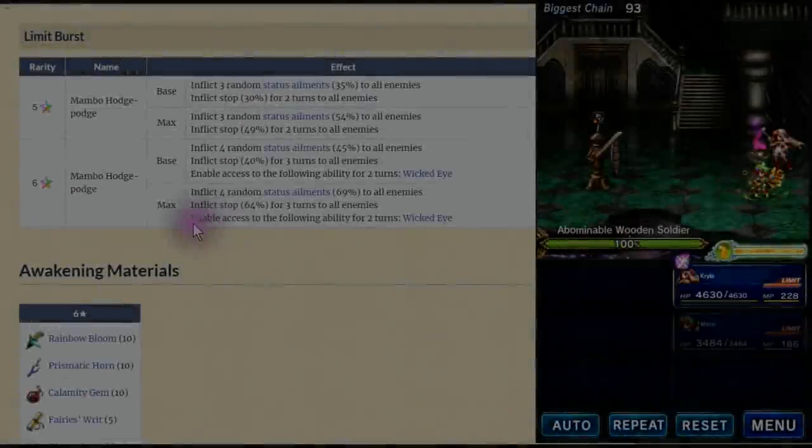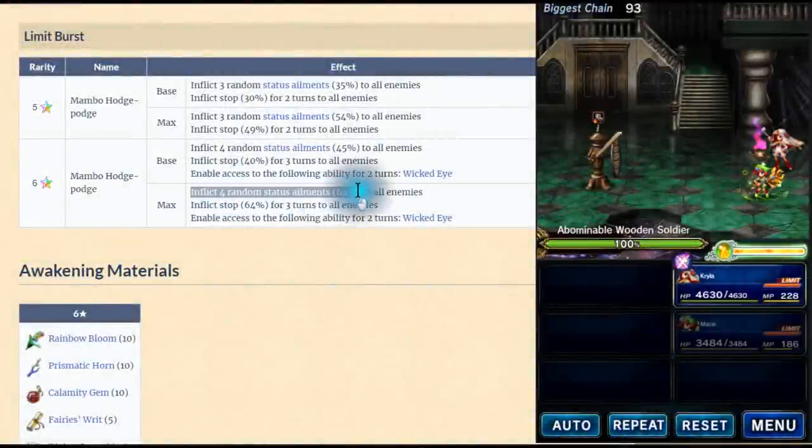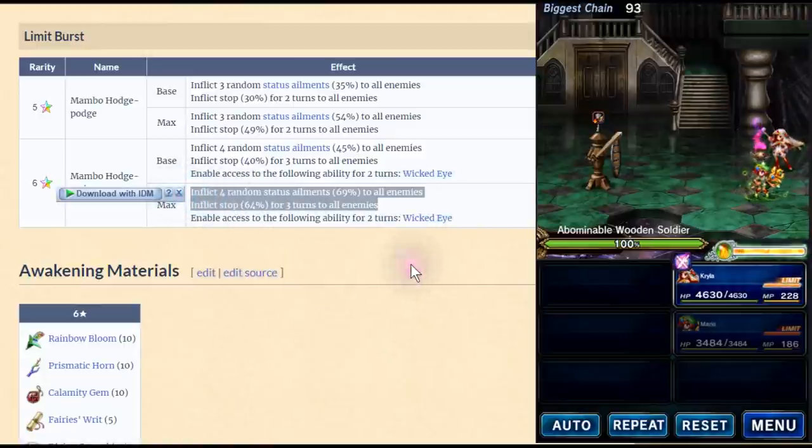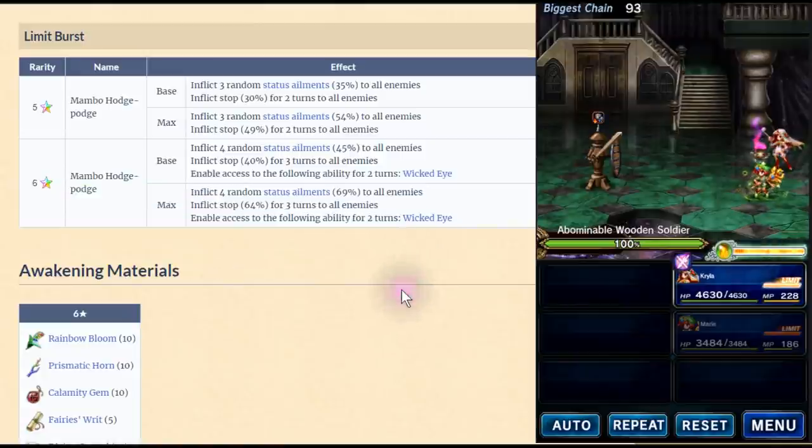Let's have a look at her limit burst. She inflicts random status ailments for 69% and stop for 64% to all enemies. Remember this — it will not work on bosses at all. They all have immunity to this, so this doesn't count in my opinion. Then it enables Wicked Eye.